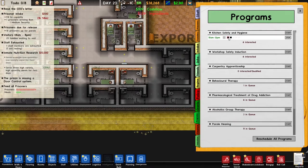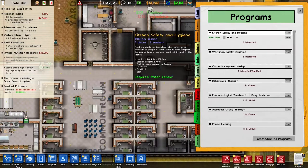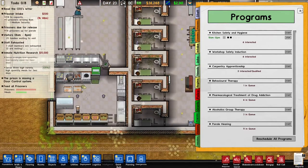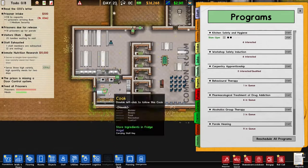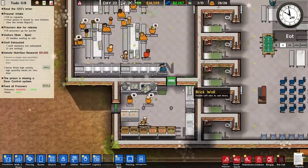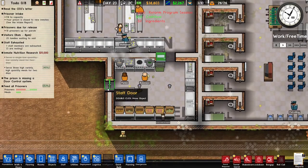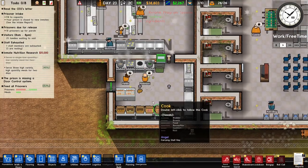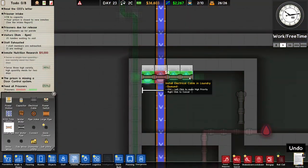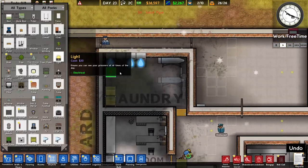Before people can start working in the kitchen we need to train them — kitchen safety and hygiene. Six people are interested and two are in the program right now, so it's going to cost some money, but it's nice to get prisoners working. Work runs from 10am to 12am, so it's almost time. You can see two of them are starting to work. I'm not a fan of this staff door — they can break through it really easily. We also need some water and lights over here.